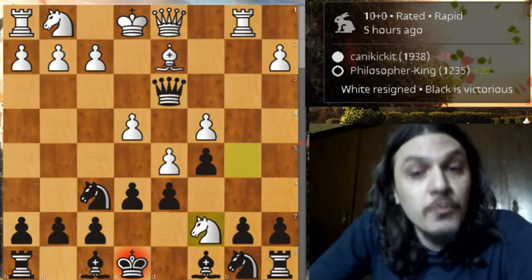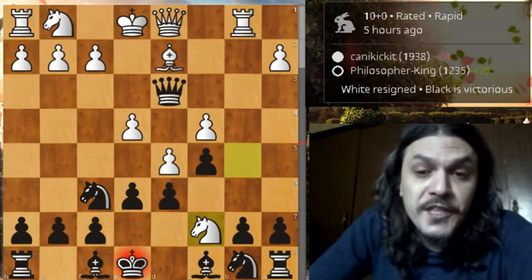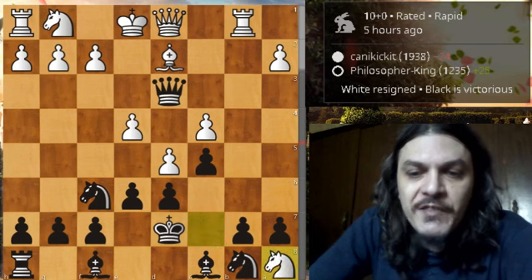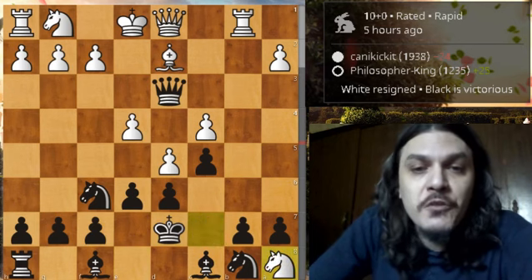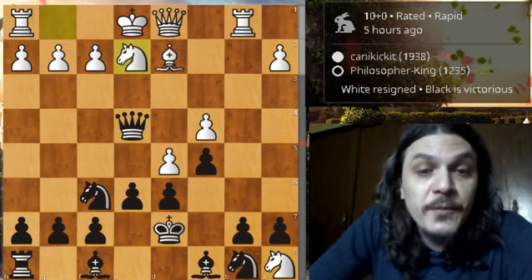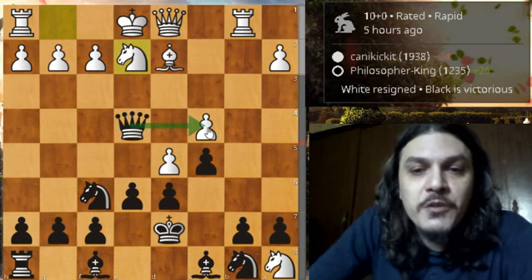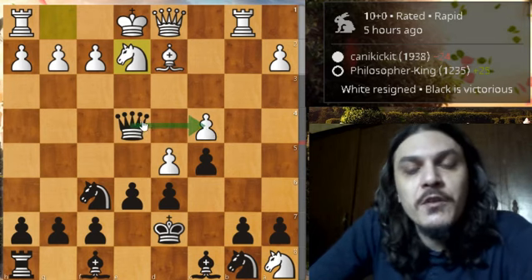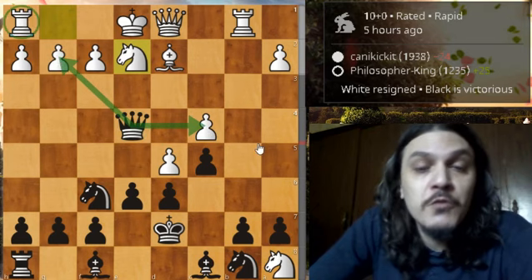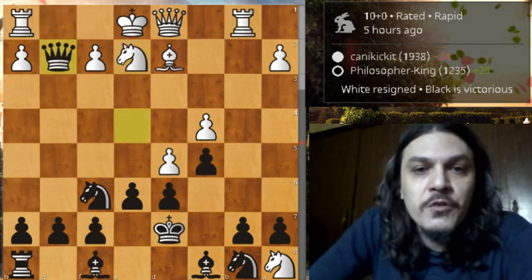Let's see how it goes. Black captures the bishop, allowing white to fork with knight — king to d7, and white captured the rook. But then we have queen captures on e4, coming with check. Knight e2, and here black has two options: capture the c4 pawn or capture the g2 pawn and threaten to grab the rook on h1. He goes for the second option and grabs the pawn on g2. We have rook to g1.